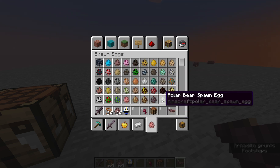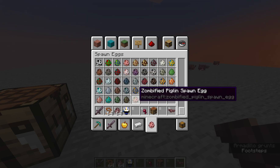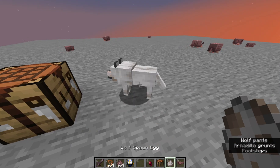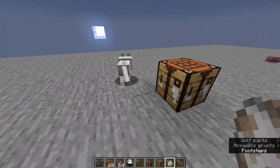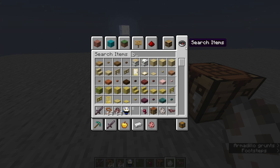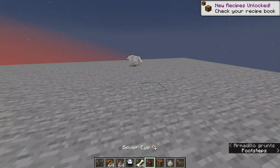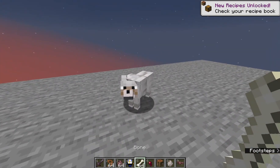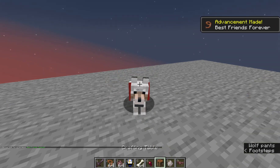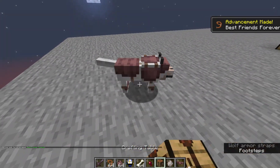We can get a wolf — let's use a wolf spawn egg. We need some bones as well. If we get some bones, we can tame it.